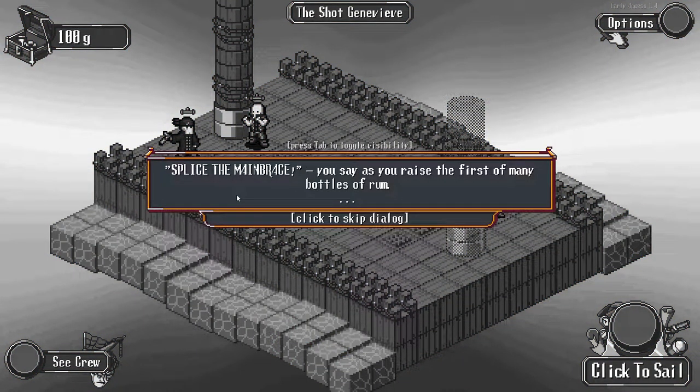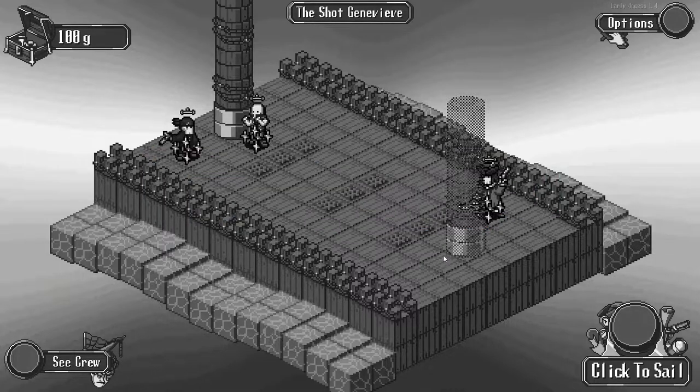Random things happen while we're sitting here. 'Splice the mainbrace,' you say, as you raise the first of many bottles of rum. 'Then this night we sleep with the Lady of the Sea.'